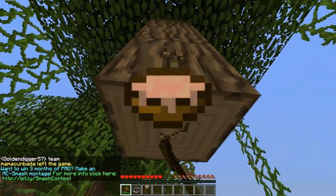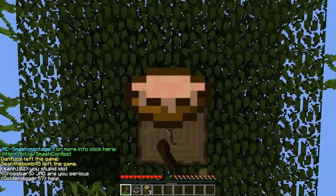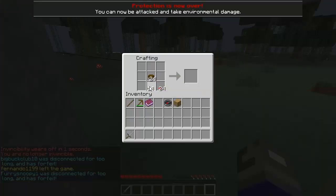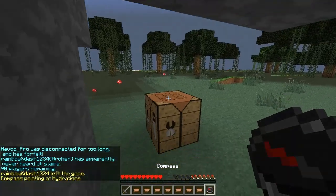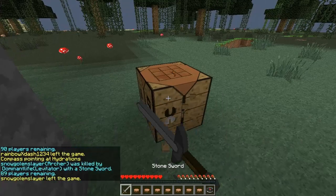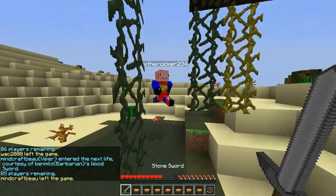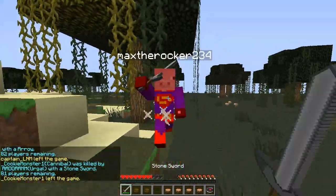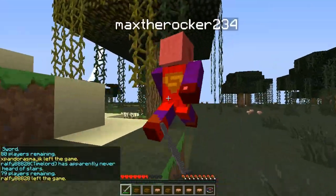Soup is one of the factors that separates the Hardcore Games from other game modes. It essentially gives you the ability to heal your health and hunger very quickly. If you eat a soup when you're missing some hearts, it will heal a maximum of three and a half hearts, or it will heal your hunger if you have full hearts. This can be very helpful in a fight.